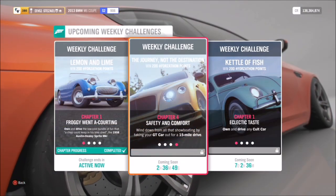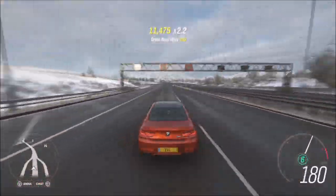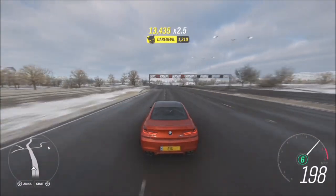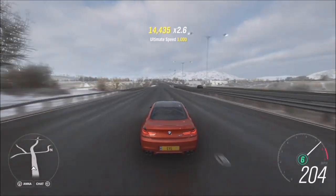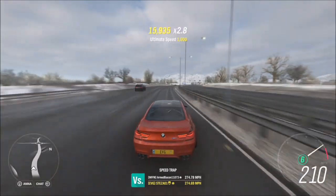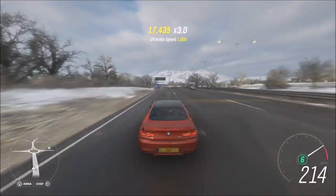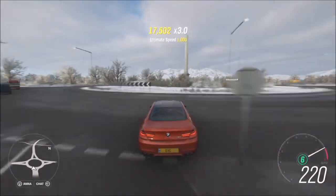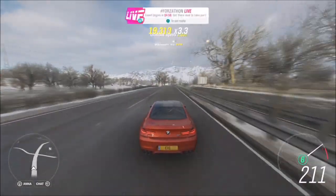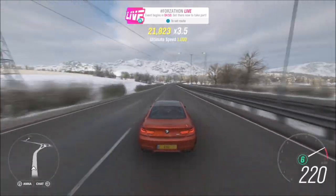The last challenge isn't much of a challenge — all you have to do is drive 15 miles in your GT car. As usual, I just head to the motorway where you can go flat out. It'll be about two to three runs of the whole motorway. You can also do a load of races to rack up the mileage, but if you want to get it done very quickly and you've got a GT car that can sit happily above 200 miles per hour, the motorway is definitely the best place — you'll get it done ten times faster.